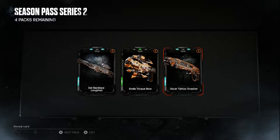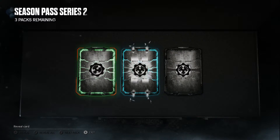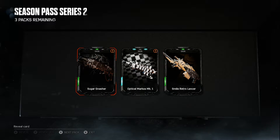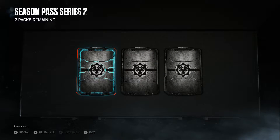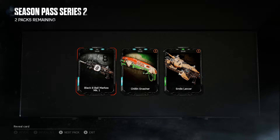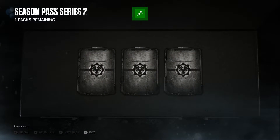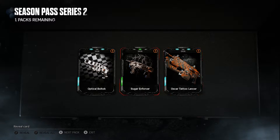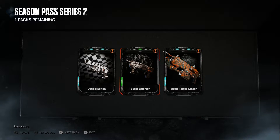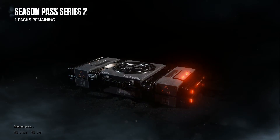I'll be doing an unboxing of the Horizon Zero Dawn collector's edition. Moving on to the last batch of packs: chilling nasher — that one looks cool. Optical bolt torque — I wish I got more bolt torque skins. Sugar enforcer, Oscar tattoo.